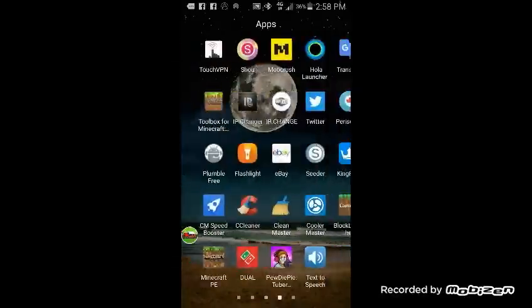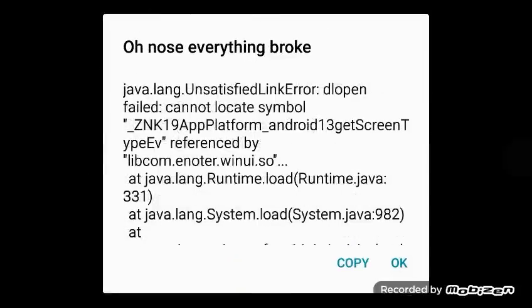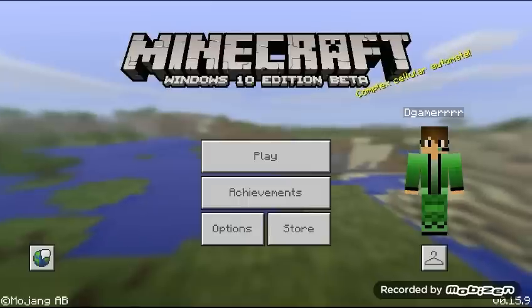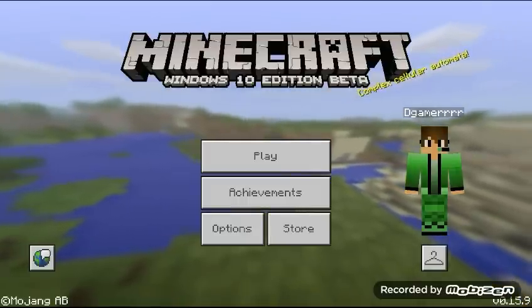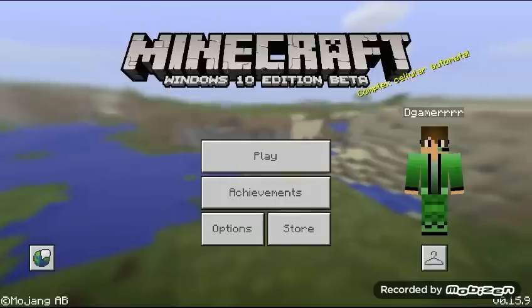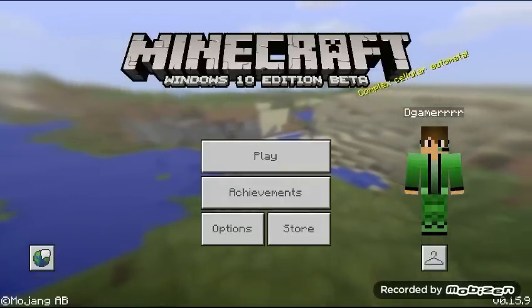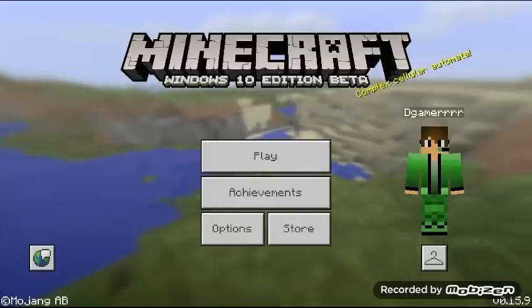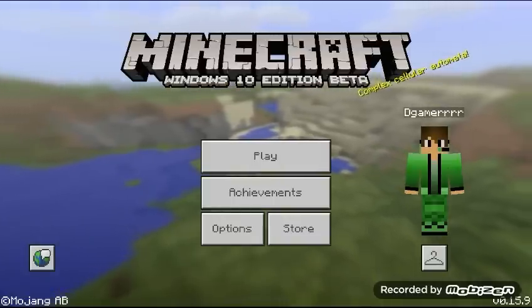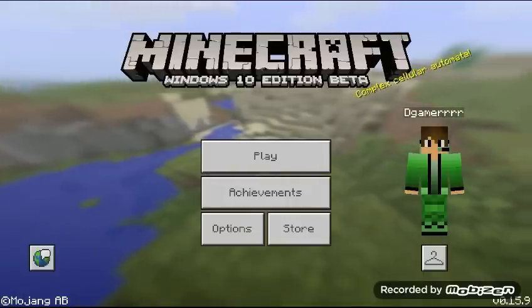Once you've got that, open BlockLauncher. Here's what it should look like. Now, the BlockLauncher version has to be the exact same as your Minecraft version. For example, if your Minecraft Pocket Edition version is 15.4 and the BlockLauncher version is 15.9, it won't work. So make sure you get the same version.